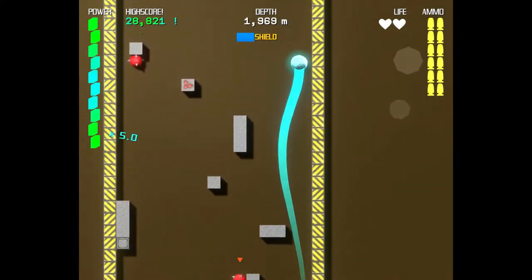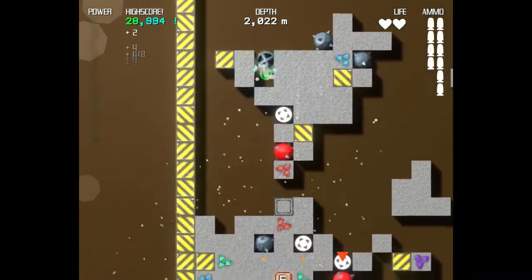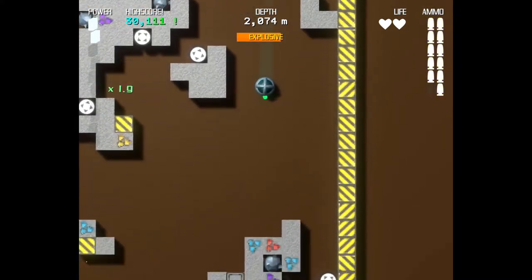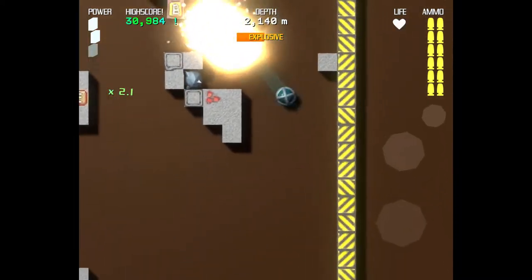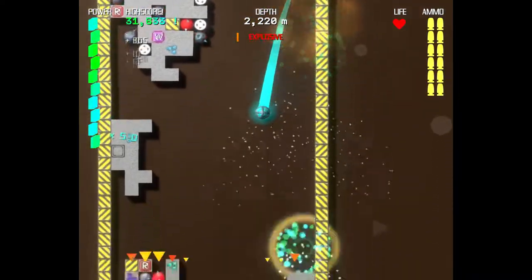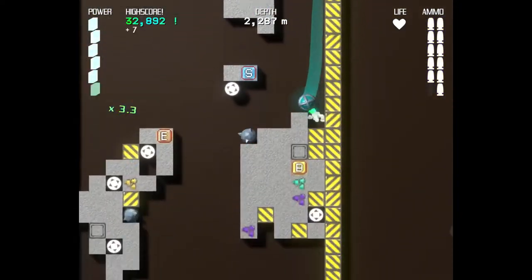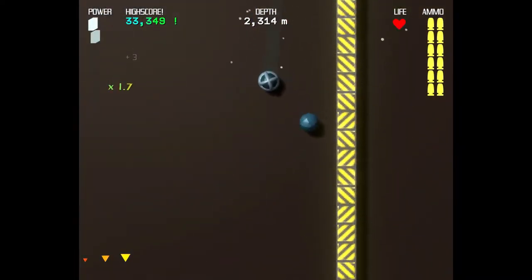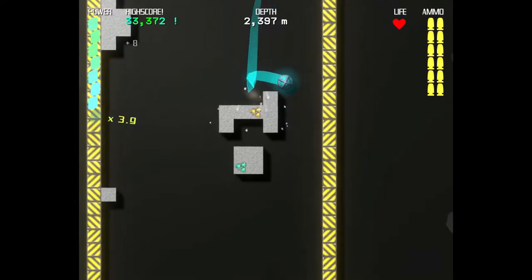The shield will prevent you from blowing up. We're past 2000 meters. Oh, down to my last life — see if we can get to 2500. Not sure what the boulder power-up is, but it looks like you get a couple extra comets that go down and maybe you explode things in front of you.